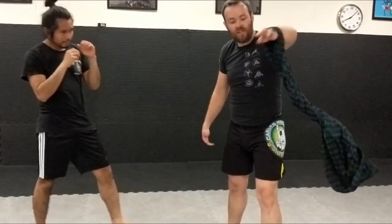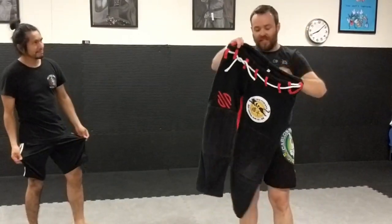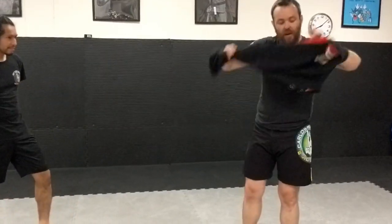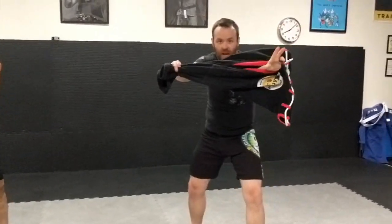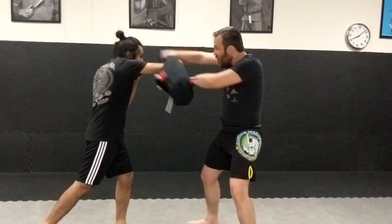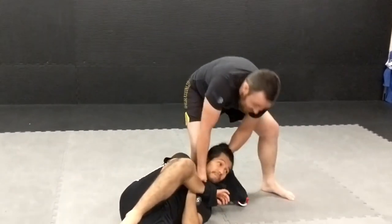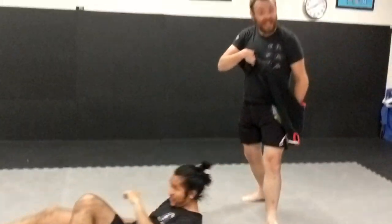Not everyone has a sarong — I have gi pants — so we're gonna use it the same way. Put my hand in here and hold it the correct way. When he throws the jab cross, the same thing: I get the scoop, lie him down, and then I can choke him with my own pants.